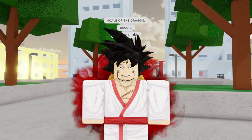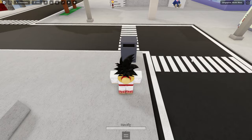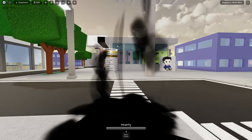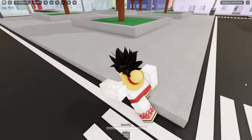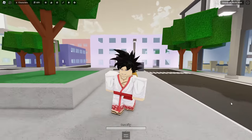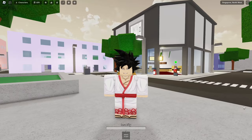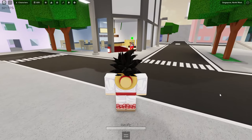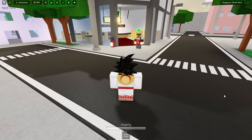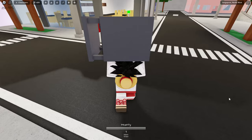I found something new for Megumi that no one actually mentioned. You can pick up trash cans with Megumi, and when you press R, you can store it in your inventory. To retrieve it, you press R while you are on the ground, and you'll pick the trash can back up.